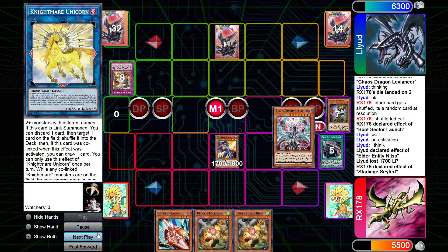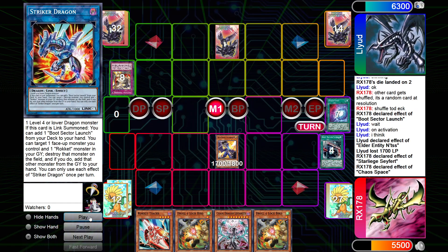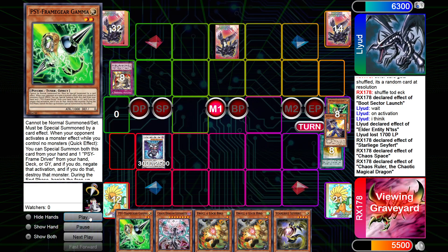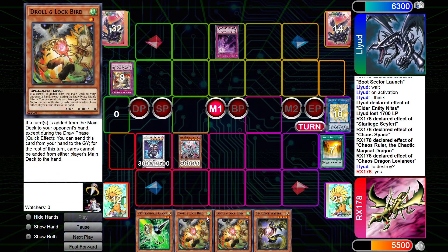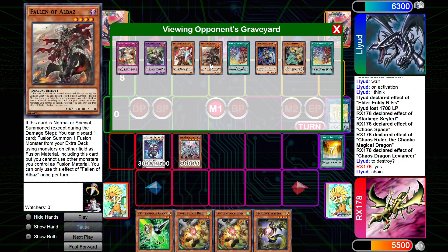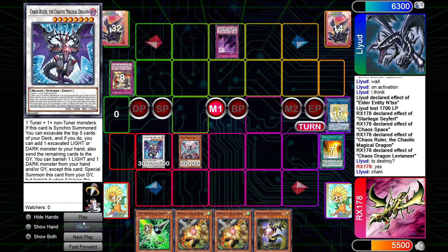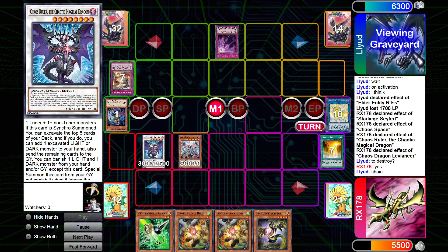We go draw, Main Phase. We Safer, get Levy back. Chaos Space, Striker to get the draw, draw another Safer, going to Chaos Ruler. Add Gamma — it was the only thing we could add. Trying to force out the set card here with Levy. He chains Schism. At this point, with what's in his grave, he has the Shadal plus the Dark — so Winda. There's a correct thing to send off Schism and an incorrect thing. This can't attack; I've already Safered this turn so I can't resummon it. But this, when summoned back, will be able to attack — so it outs the Winda, especially because I've already Normaled this turn.